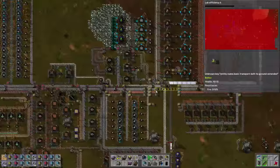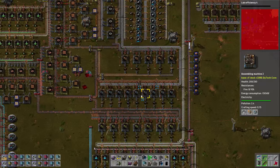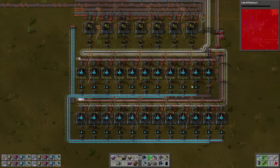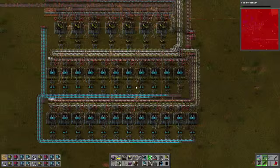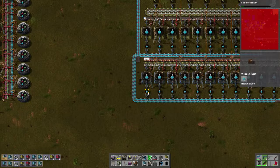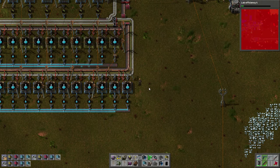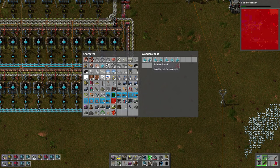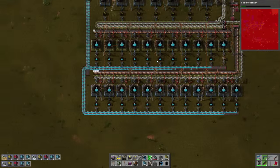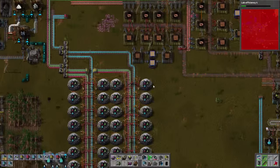Let's just start cracking through these upgrades - lab efficiency 4. I actually do want to tax our system a little bit because we've been producing research flasks for a long long time and nothing has really come of it. We've got 2,000 flasks in literally every chest - almost 2,000 in every chest, and that's only one row. A third of this chest could deal with the entire demand for blue flasks in this entire piece of research.